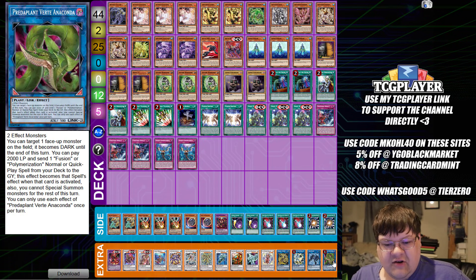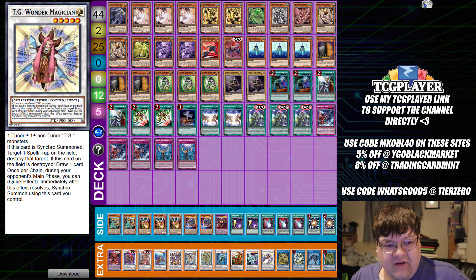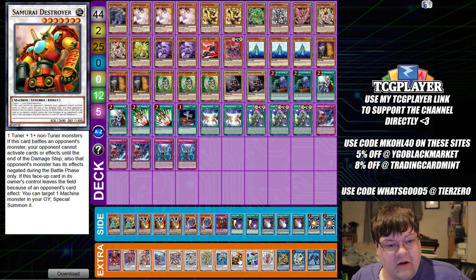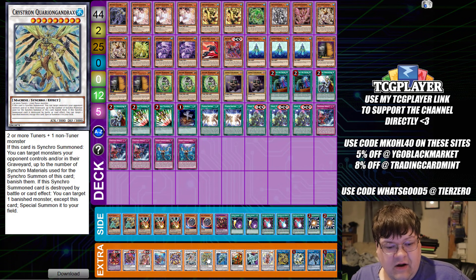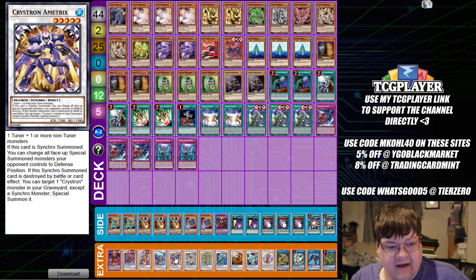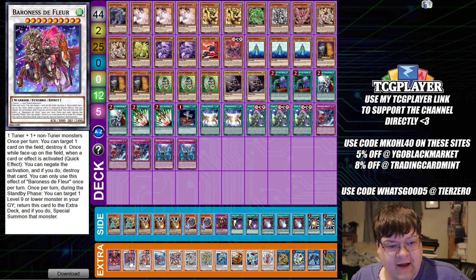In the extra deck we have one Yerty Anaconda, one Link Spider, one Halq, one Dagda, one copy of TD Wonder Magician, one Shooting Riser, one copy of the Samurai Destroyer, one copy of Dawn Dragster, one Quardrex, one copy of Quandax, one Amatrix, one copy of Coral Dragon, one Chang'e, and one copy of Baroness.